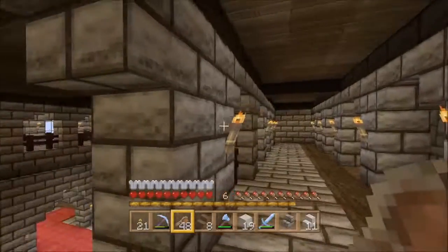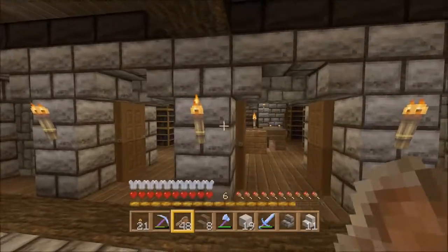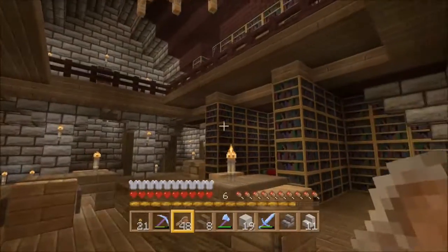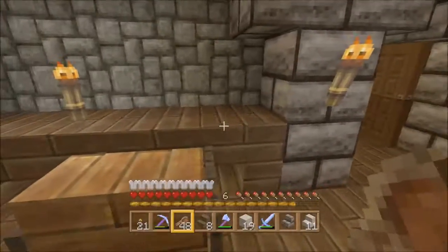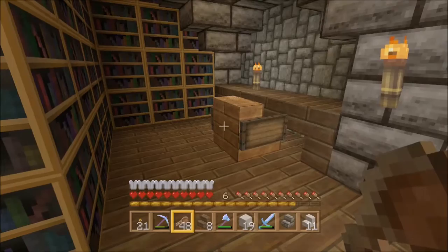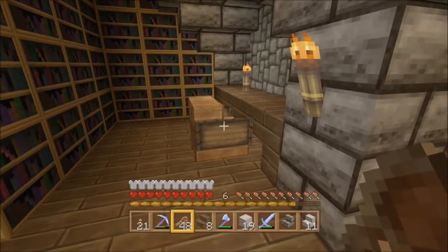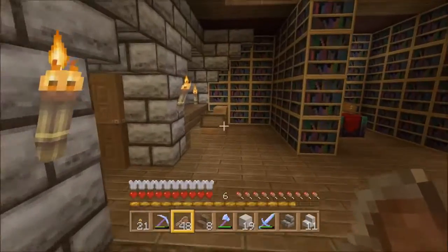Just look at this. I've duplicated the design across. We've got two grand entrances to the library. All it is is upside-down stairs on the spruce wood, and then oak with the normal stairs and some signposts. Makes a nice little chair — so they're the normal chairs.